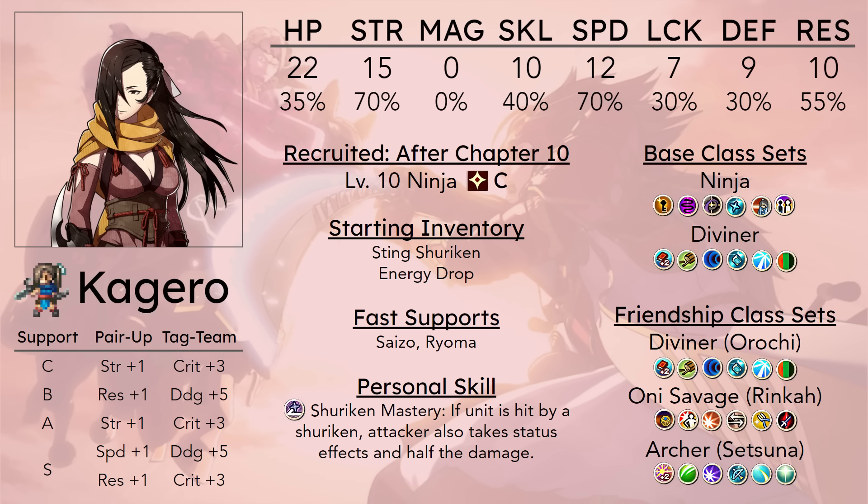I tried testing it in chapter 25 but it just doesn't work because the Golem is surrounded by so many units that she's just going to die. I also tried using the ship with her, but my Kagero was only around level 10-15 and the Entrapper just refused to use Entrap on me — I think her resistance was too high. You shouldn't do it anyways because he's so frail.